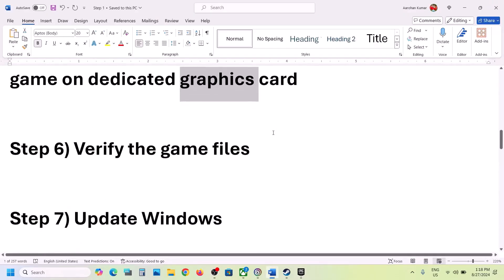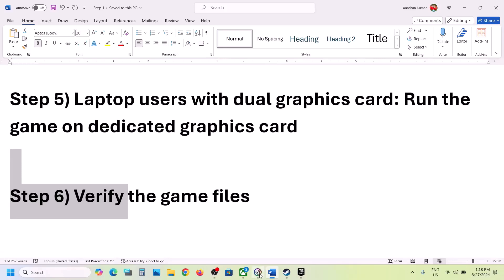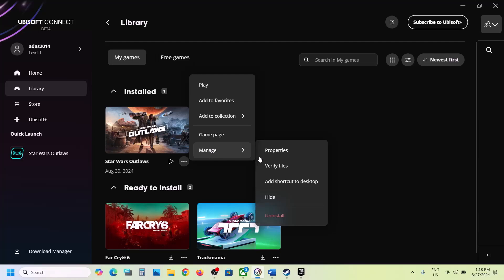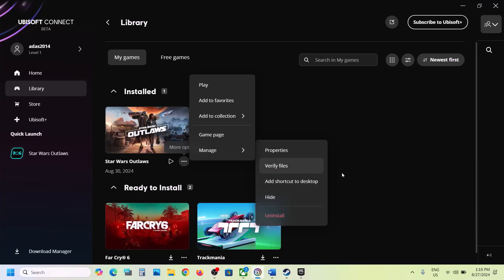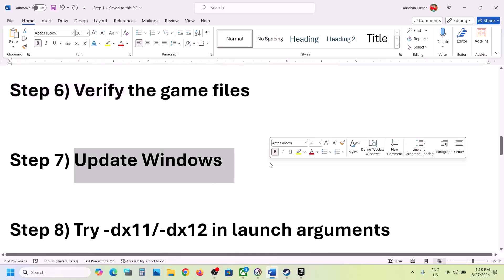The next step is to verify the game files. Go to Ubisoft Connect, go to Library, click the three dots on the game title, select Manage, and click the Verify Files option. This process will take some time. Once the verification is complete, launch the game and check.